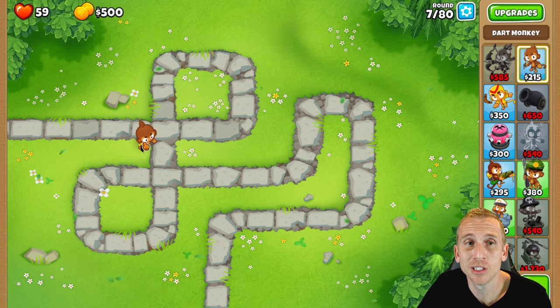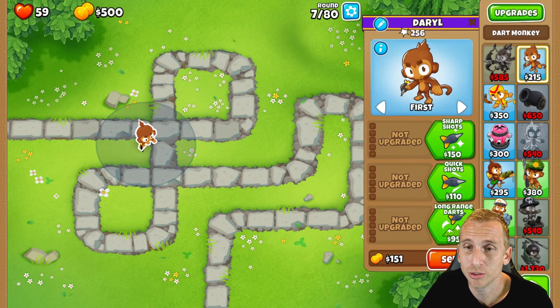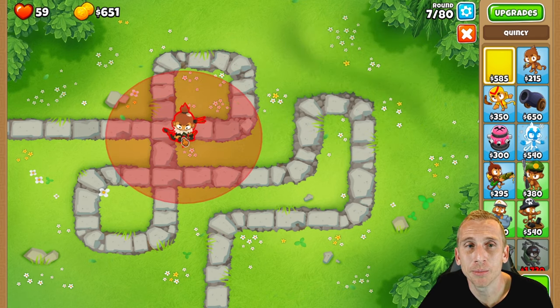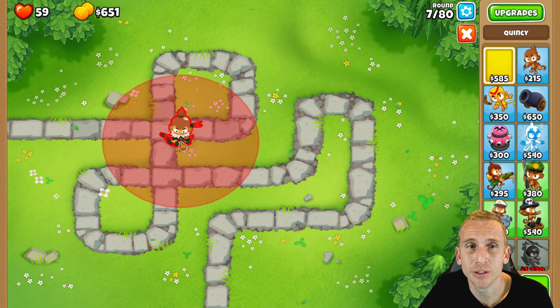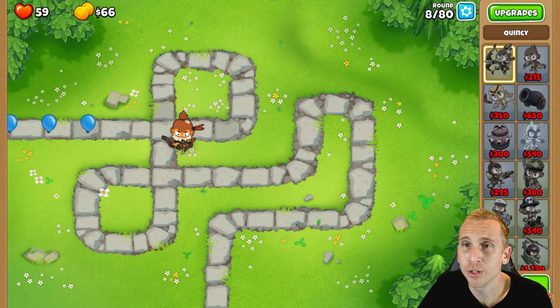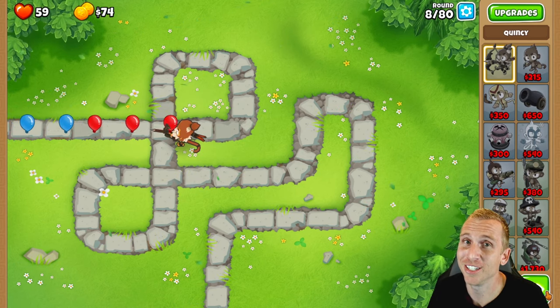What we're going to do to stop losing lives is sell this Dart Monkey — go to him and click Sell. Then we're going to buy Quincy and place him on the opposite side of the track, right here in the top left corner.